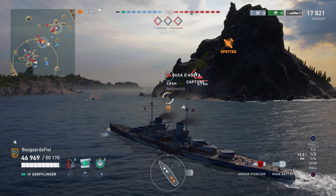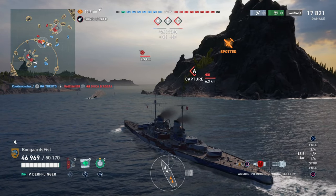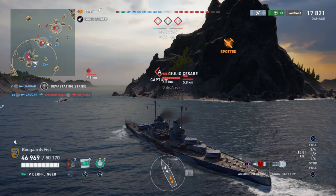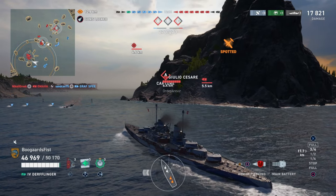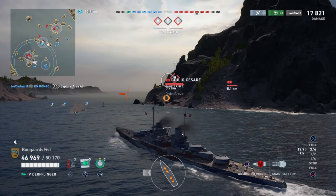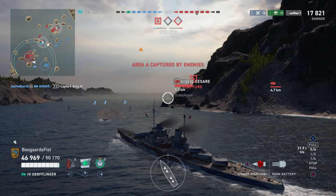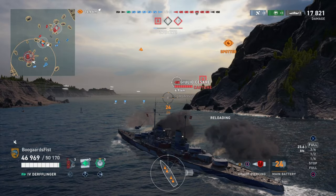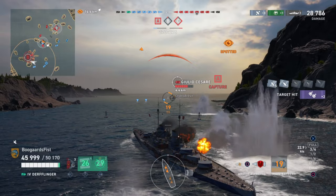Looks like the teammate in the Trento gets him there - great job. We're just going to move into the cap. Now we know who's over here. We got the Giulio and the British heavy cruiser - Surrey or whatever. So we're going to have a torpedo threat from the cruiser. The Cesare, not so much. Of course you could try and ram us, but I would say the Cesare is definitely more valuable than the Derf, so in an even HP trade that would be a bizarre play to make.